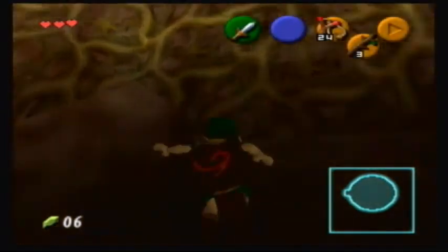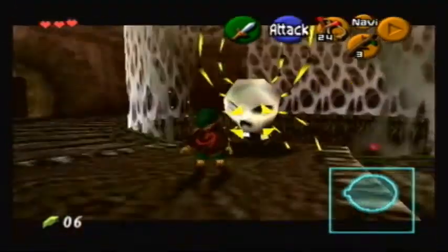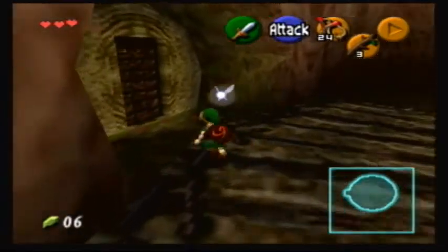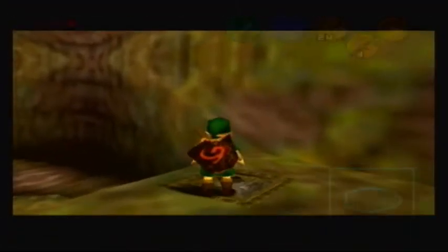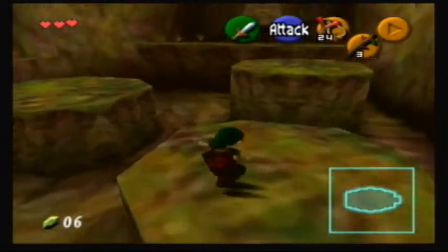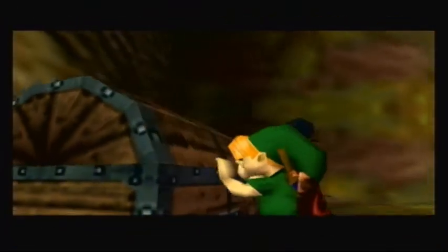Okay, let's drop down. Let's not fight him yet, let's go this way. Press the switch. Let's just run it across here. I believe this is the compass. The Skulltula just freezes in motion as we're opening the chest. There's our compass.